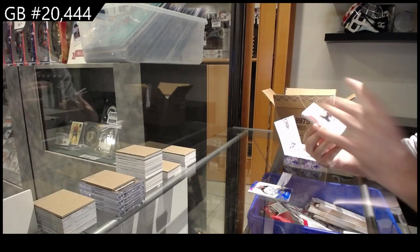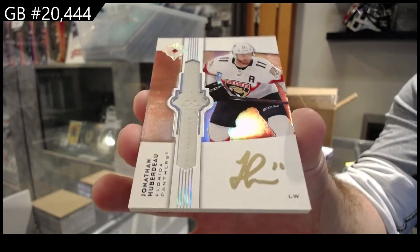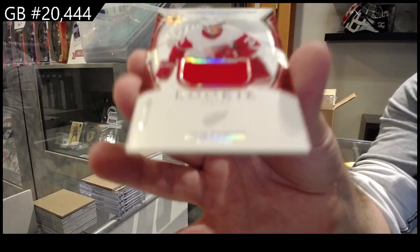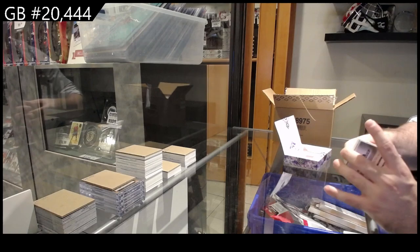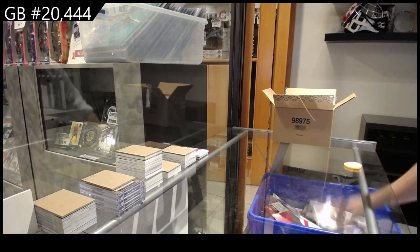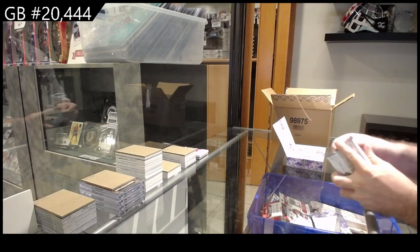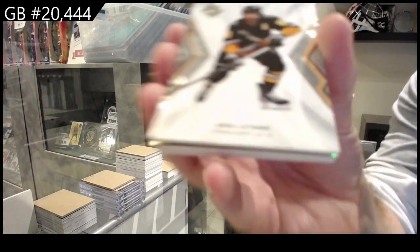We've got for the Panthers Huberto — the ultimate emblems auto. I don't know why they call these the Emblems; I think it confuses people. For the Red Wings, Luke Raymond. I always try to get as many breaks filled for two reasons: number one, we need to; number two, it allows us to post a whole bunch of new breaks and gives us good variation — one football goes down, a new football goes up.